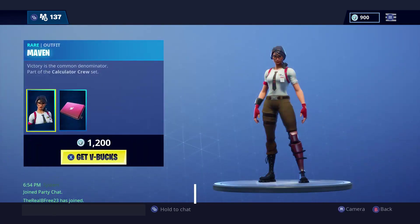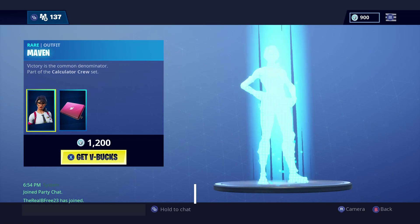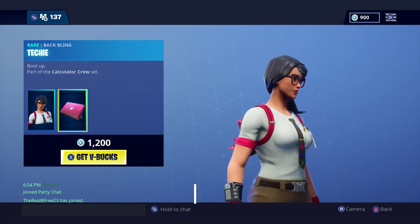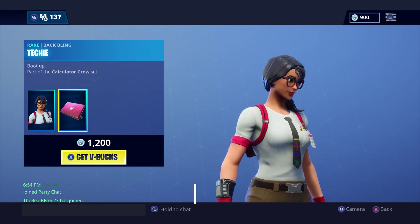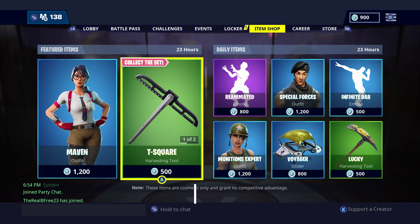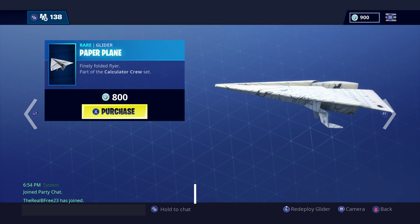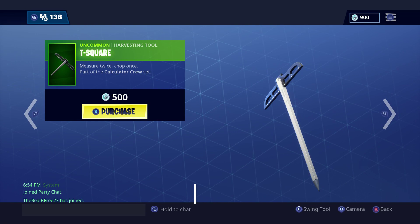Boom, we have the Maven skin — a brand new skin. Wow, this skin is actually pretty cool. We got the T-Square, so I guess it's kind of like a school theme. We also got the paper plane, which is really cool.